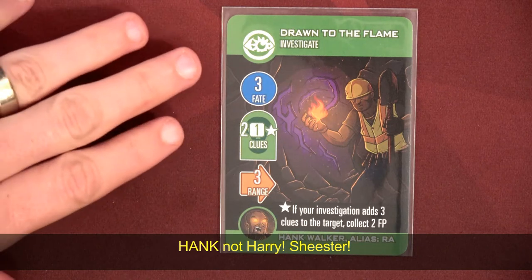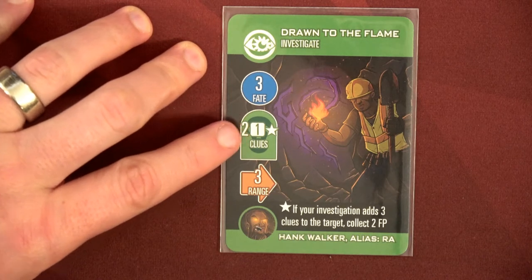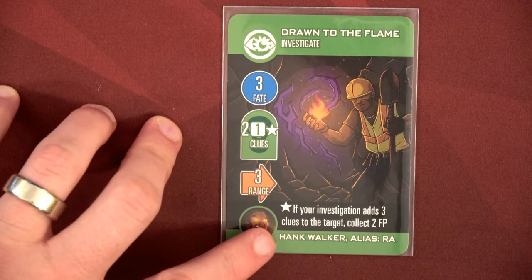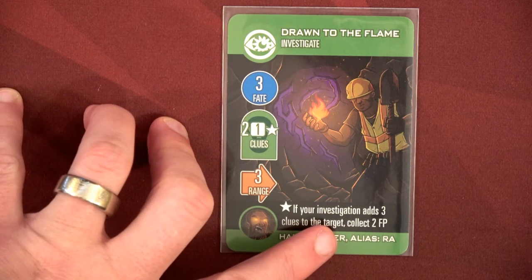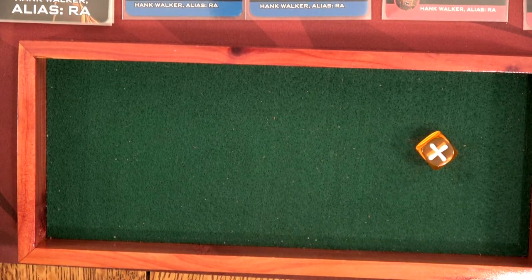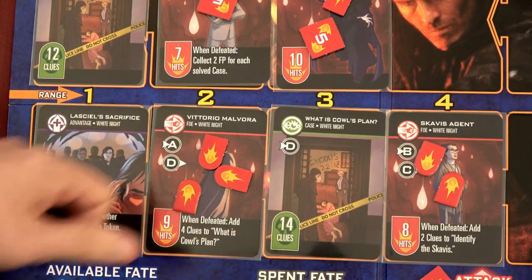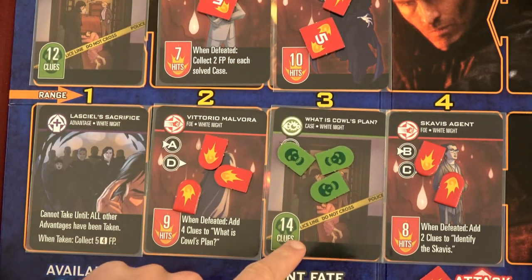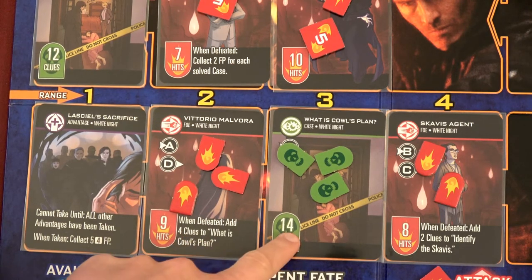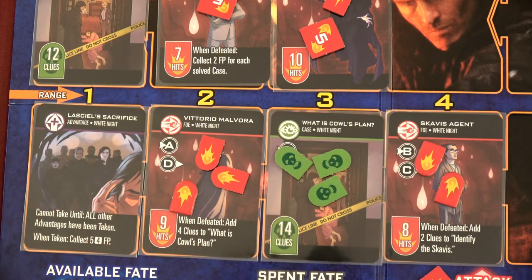For Harry's turn we're going to play Drawn to the Flame — costs three fate points but we're looking at two or even three clues within range three. If we get a plus one, the investigation adds three clues and we collect two fate points back. That's a plus — we use three, get two back, and place three clues at range three, definitely on what is cowl's plan. If we take this guy out he adds four clues to that case, so we're hoping to finish the investigation and eliminate most enemies.